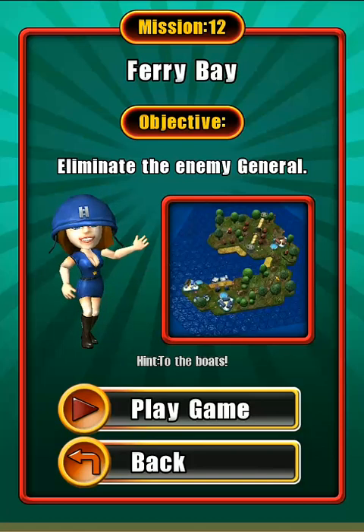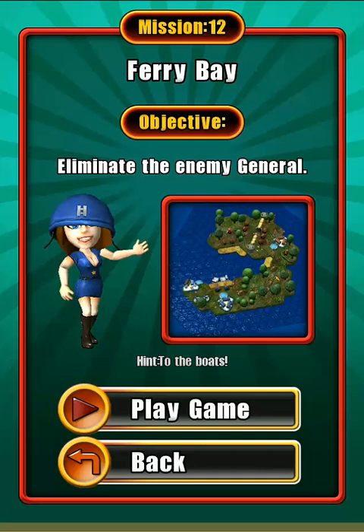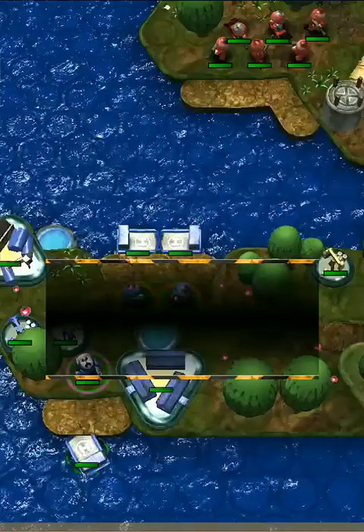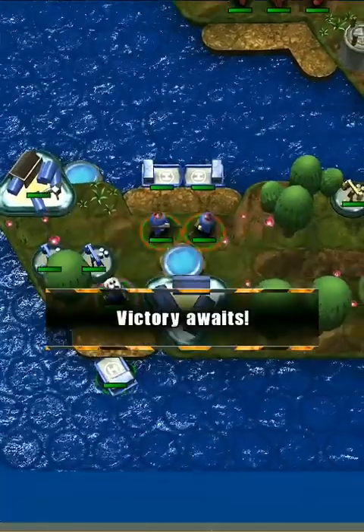Hey everybody, this is MGVids with some more Great Little War Game 2. Today we're taking on Mission 12, which is Eliminate the Enemy General. This level is interesting because it's got a narrow choke point over here in between both sides.